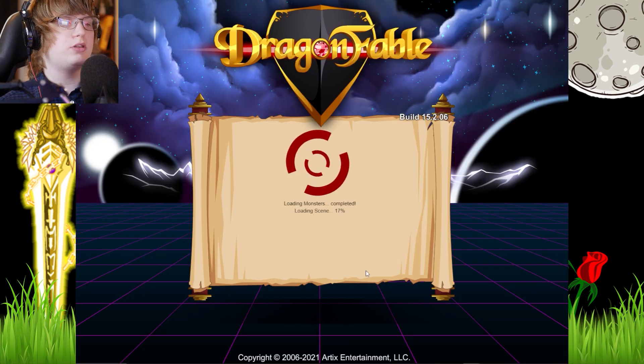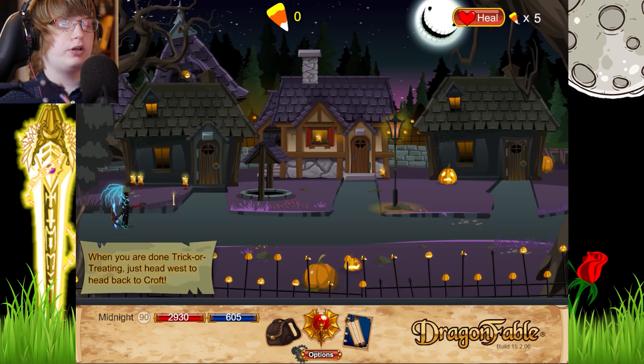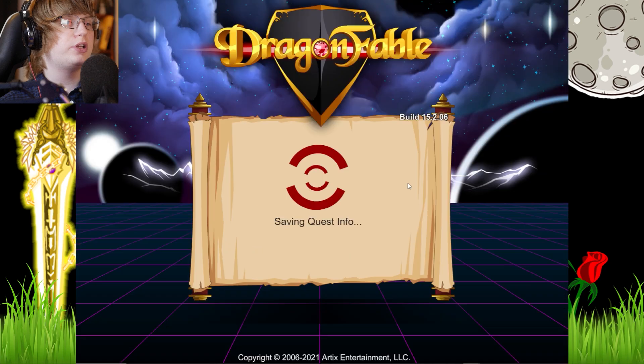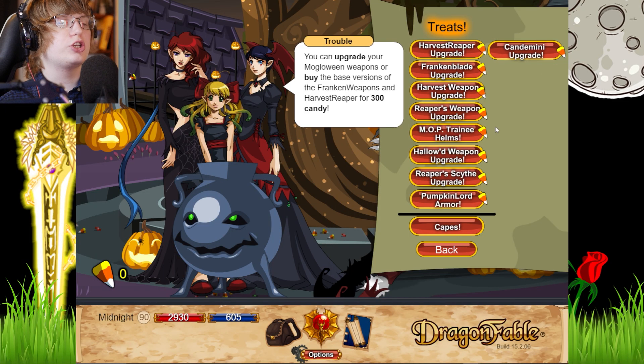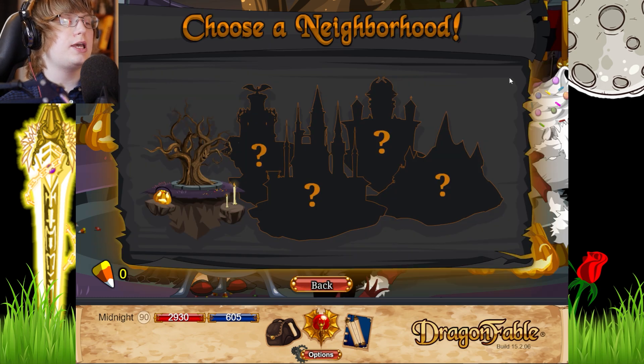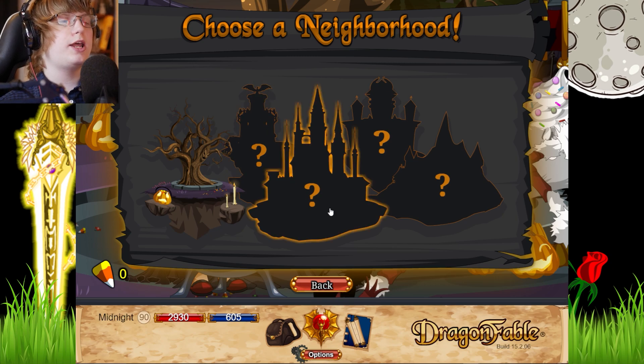Where's the trick-or-treating? Okay, I got confused. Alright, so we have a tree section now. There's all the same stuff — Pumpkin Lord Armour. Is this changed? No it's not. Okay, interesting — neighbourhoods then. Choose a neighbourhood.